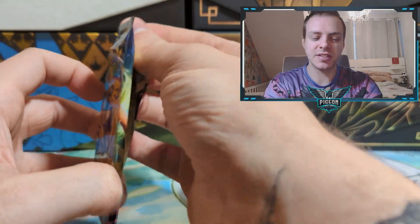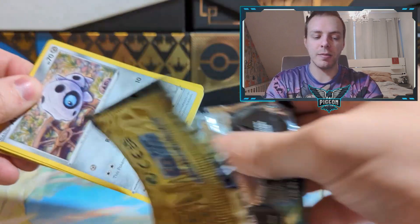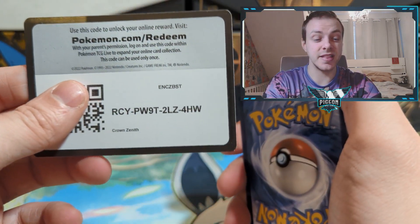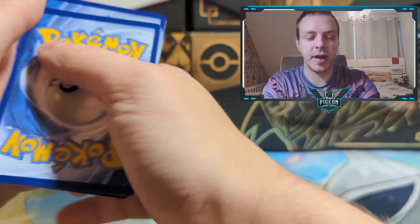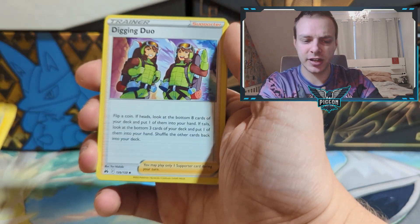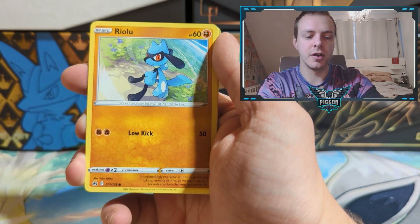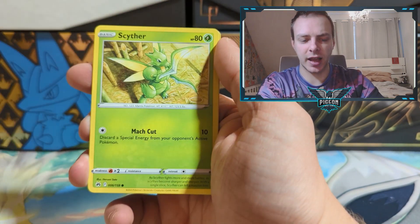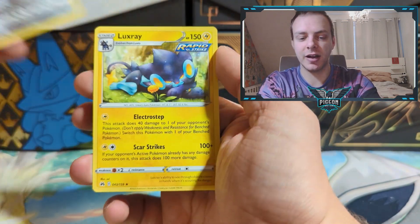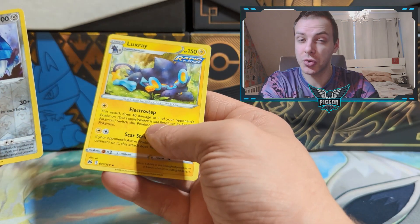I doubt it will stay this high intensity, but for pack number three, at the moment I've got a good suspicion that Regieleki is going to win this one. Water, Darkness Energy, Electric again. Digging Duo, Girafarig, Aron, Riolu, Starly Bird Gang, Sizer, Poké Ball. Reverse holo Metagross. No Galarian Gallery card, and then a non-holo Luxorite. So nothing really much there at all.